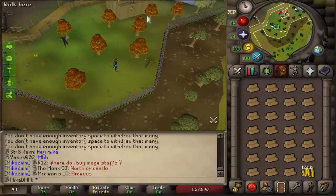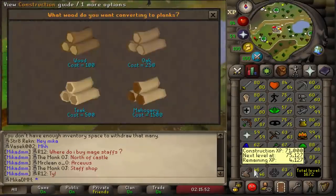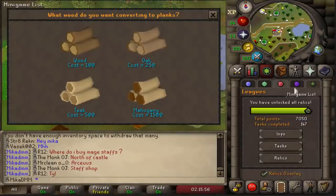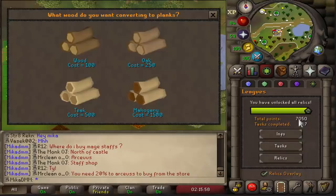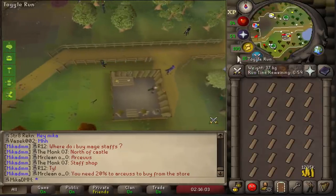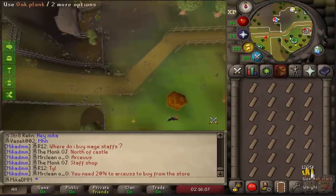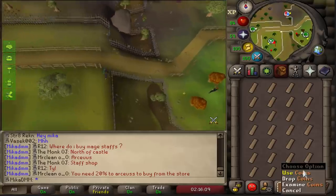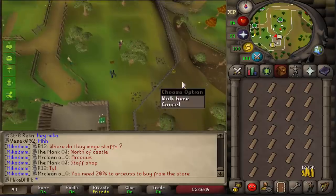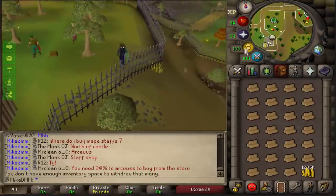Meanwhile, on our main account, we are working on planks right now because I want to finish 99 construction. We're starting the video off on 1672 total with 7000 total points. I've basically been just making planks — I have about 5000 right now and need about 5000 more. If I don't have enough money, I can always do more clue scrolls to make more money and then finish 99 construction. With that being said, let's jump right into the video.